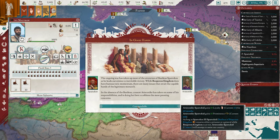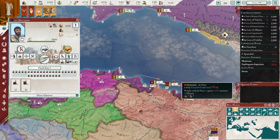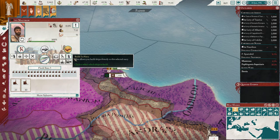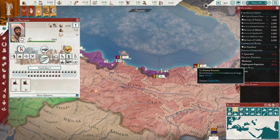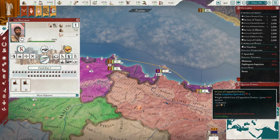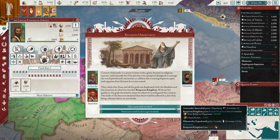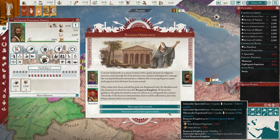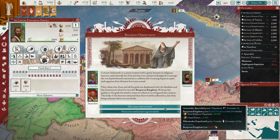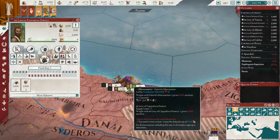Aristonike, our wife, is gonna take over. She always takes over when we start going off to war. Another thing I'm worried about is I don't think Spartacus can survive this war. He's really old — already 70 years old. For Roman times, 70 is very old. We're gonna let Aristonike do what she needs to do; I don't wanna make her pissed off.